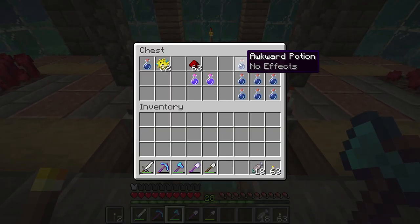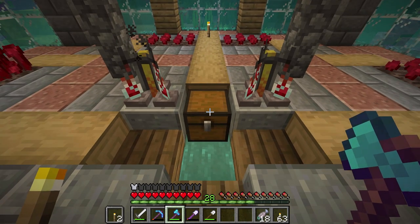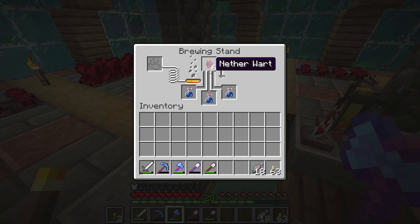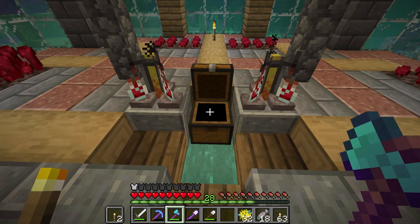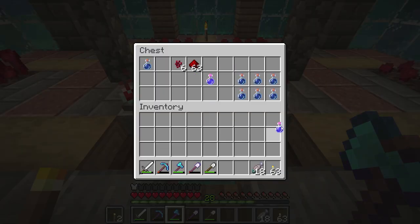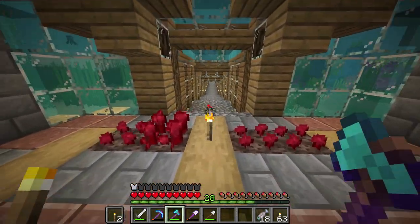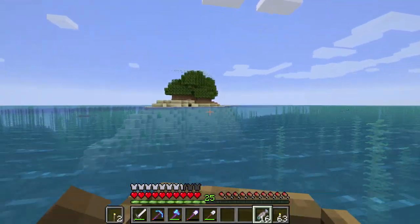Yeah, I have a bunch of stuff in here. Let's go ahead and make some more water breathing potions. Those need pufferfish — good old pufferfish. There we go. Here are the two water breathing potions I want to take. And we're off.